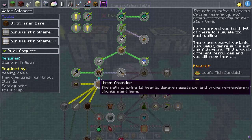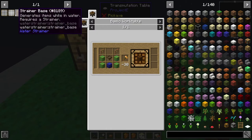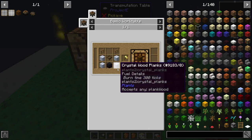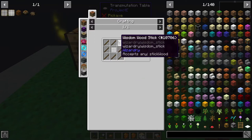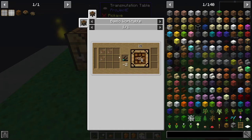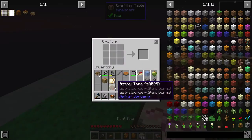Moving on — this is an important one: the water colander, the strainer base. You want this one. The strainer base is made out of lots of wood — planks, unfortunately. So it does mean you're going to have to do a bit more right-clicking. It also requires a chest, so a bit more right-clicking. It's just a little bit more taxing when you first start out. Then you've got sticks, which isn't really taxing, and then you need string or twine. Twine is easy — it's just plant fibers. You're going to need some shears with that.